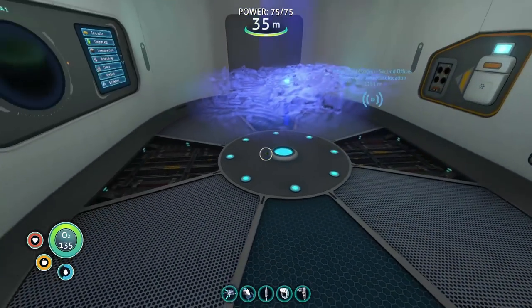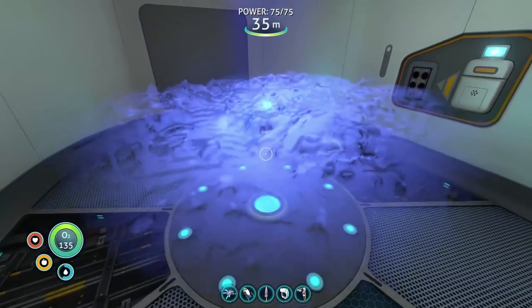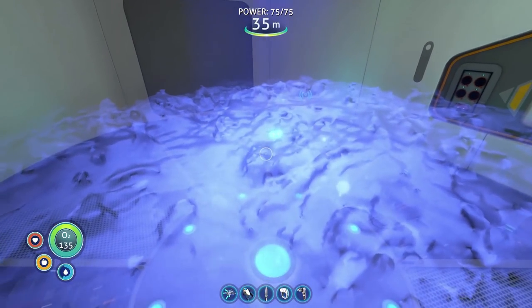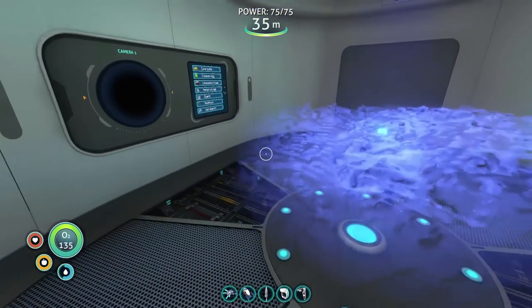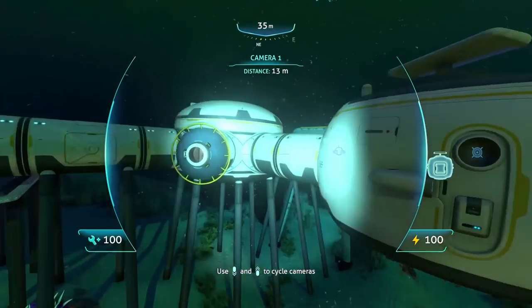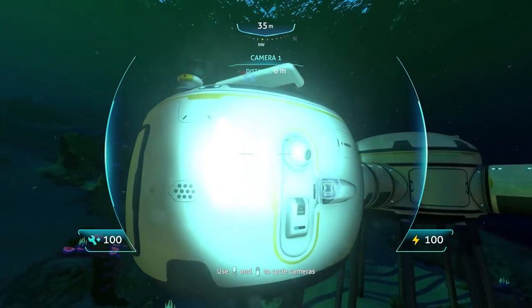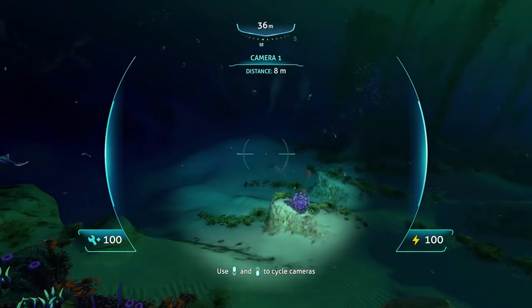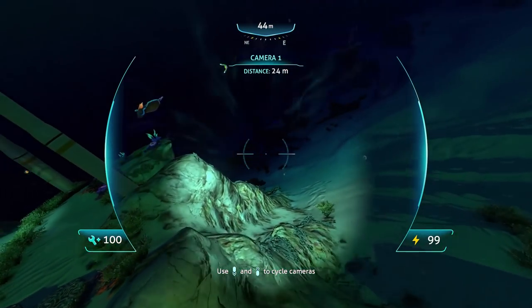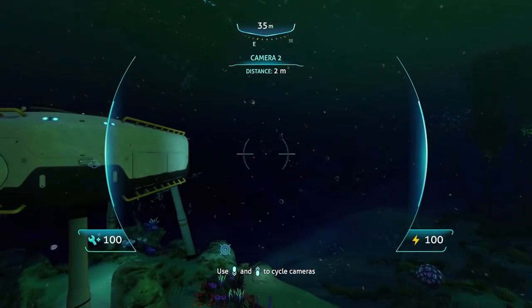Oh, it doesn't have a table anymore — it's like a hologram. Oh, I can walk through it! How cool is that? So these two little blue balls right there — those are actually the cameras that you can take around and swim around with. They're so neat. This is what they look like — that little eye thing right there. But you can take them around and do stuff. It's so cool. And you can actually cycle between the two cameras too.